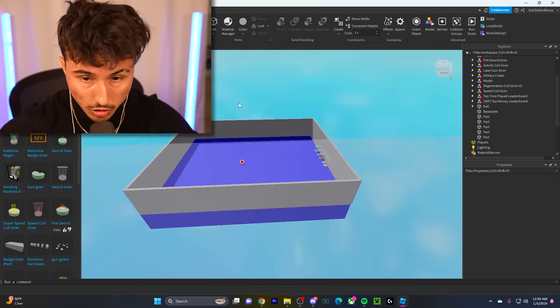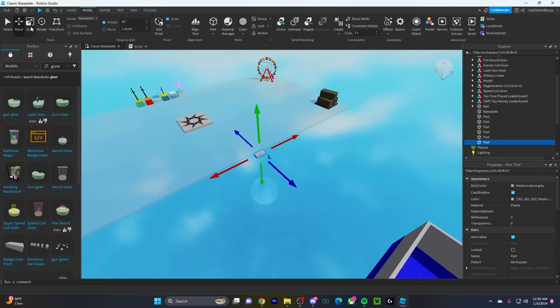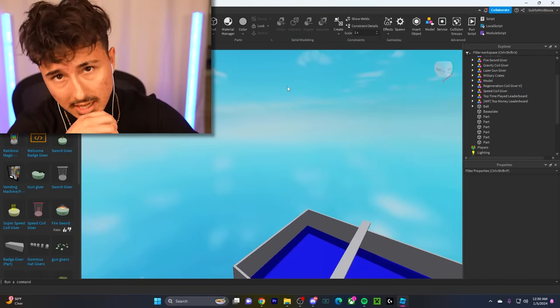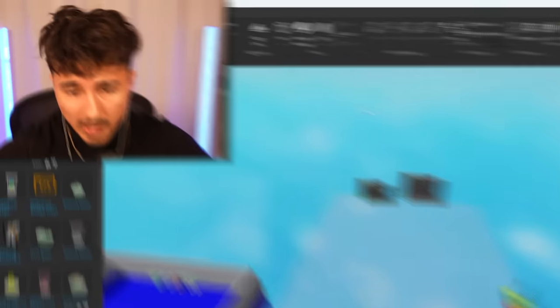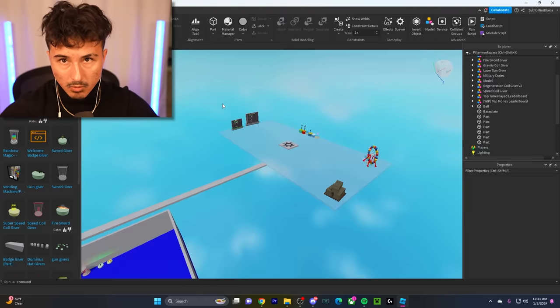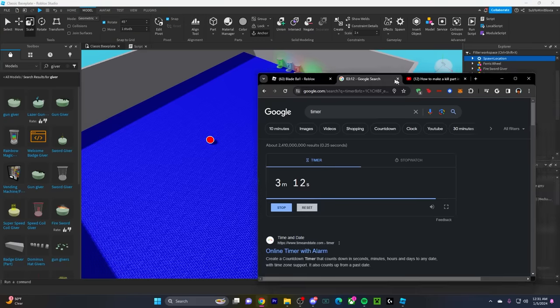We got the sword, three passive abilities, the ball, the map, different types of swords, the leaderboard — everything you could possibly need. Just in case somebody dies, we're gonna add a walkway so they can get back inside the game. Unlike real Blade Ball where you sit and wait five minutes for the game to end — not in this one. If you die, you can walk right back in.